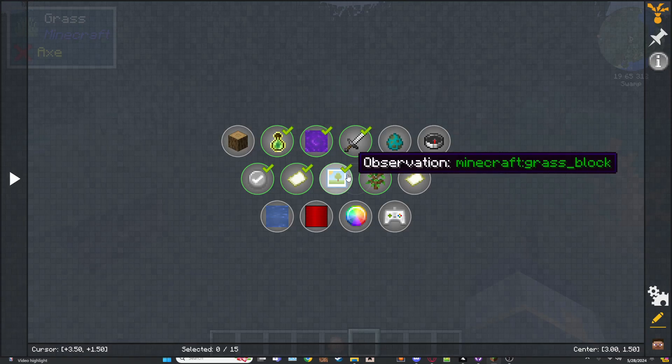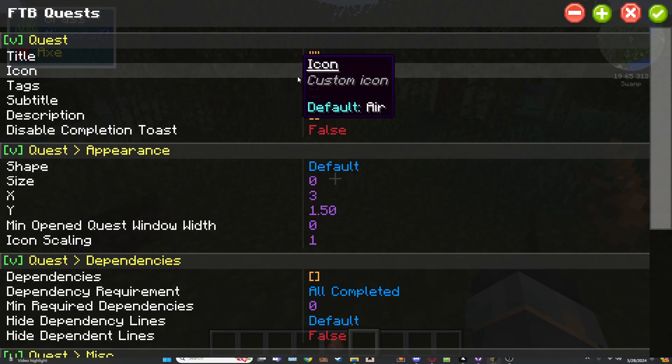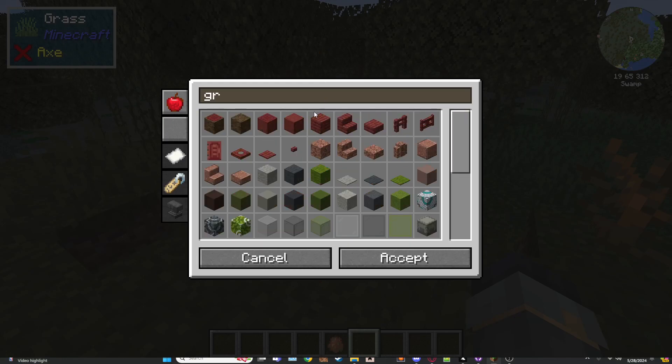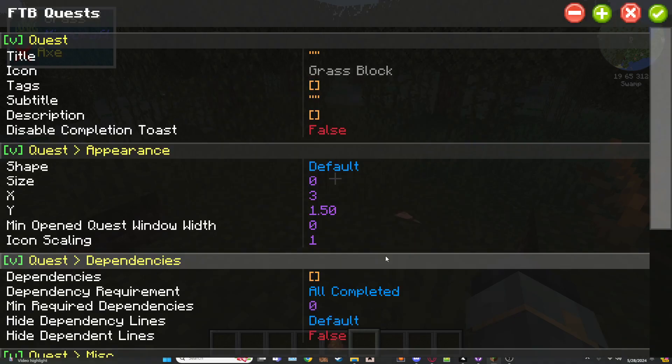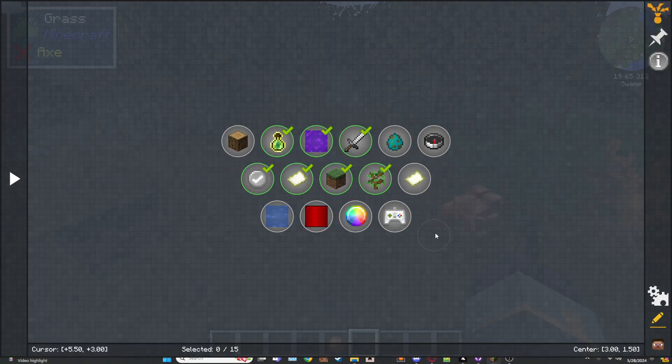Let's say we want this to actually be a grass block. You can't do it through here directly — right-click, edit icon, and select grass block. And boom, it now looks like a grass block. That's all you really need.